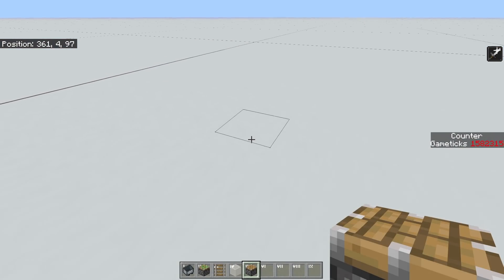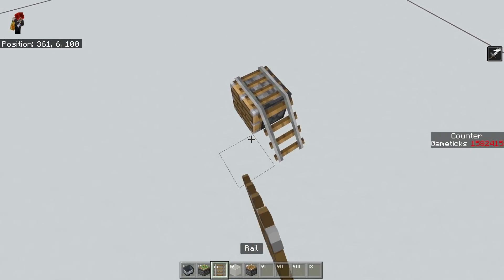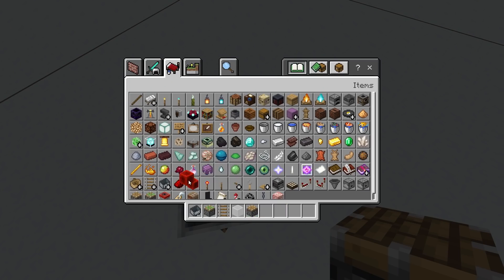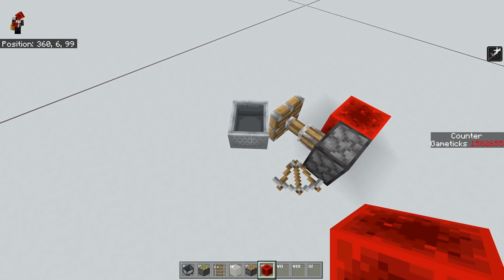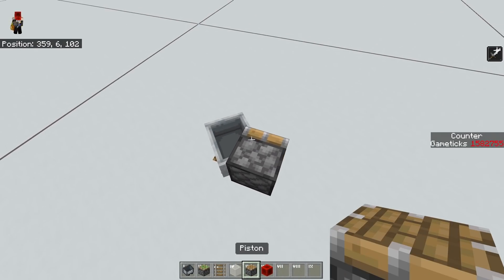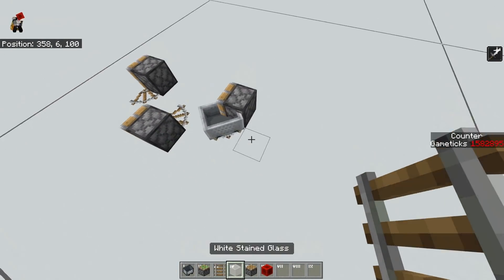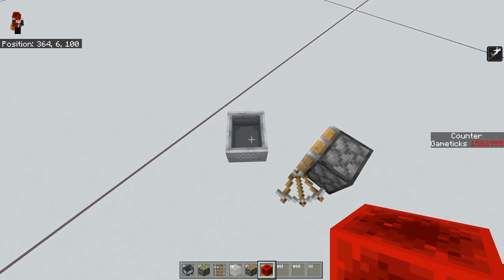Now let's quickly go over the basics of piston bolts. Piston bolts are basically just the idea that you have a minecart clipping into the collision box of a piston via a curved rail, and because it is inside that piston it will get moved forwards. That is in general faster than just using a rail, which is why these are pretty useful. A standard piston bolt would look something like this — this is also the type you see in Java Edition — and when these rails are curved like this, as you can see, it does get moved forwards.